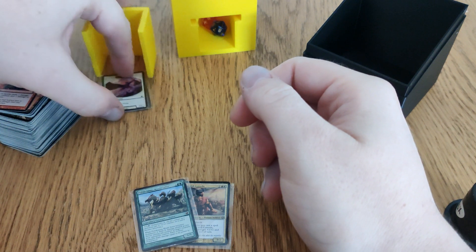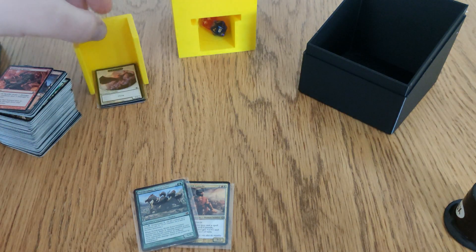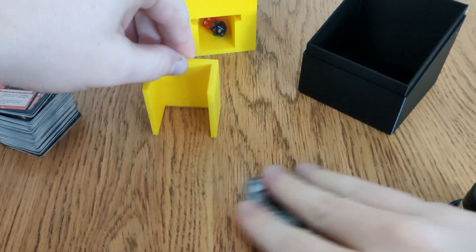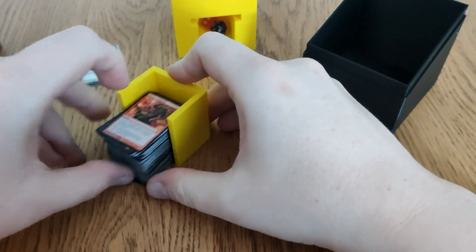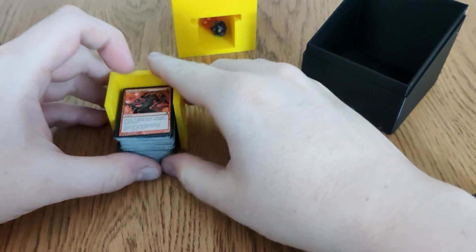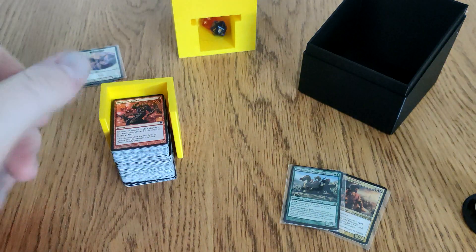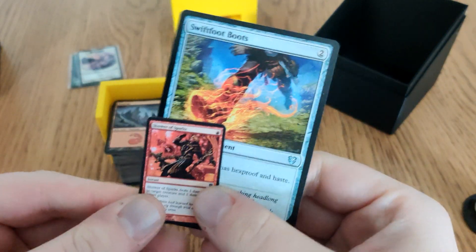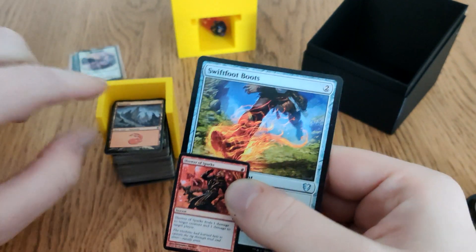Unfortunately the Beast token never came up, but I did manage to give most of my opponents a tiny card at some point. Regardless, it's brilliant. Anyway, the deck isn't in any particular order because it's a lot less coherent than what I'm used to. Quick size comparison first: here is the tiny card next to a normal-sized card.